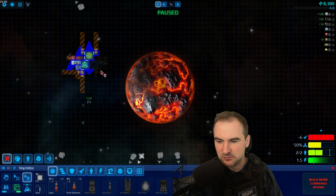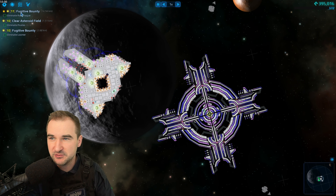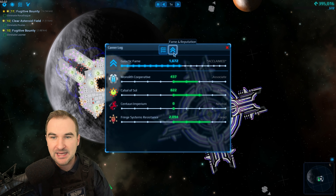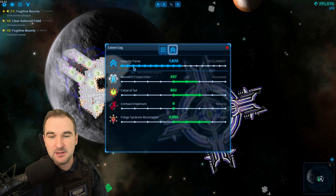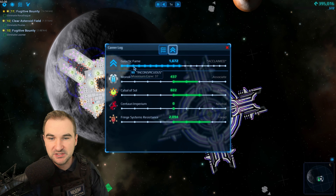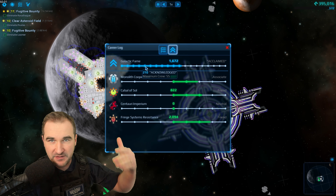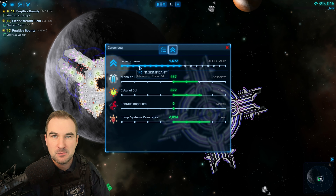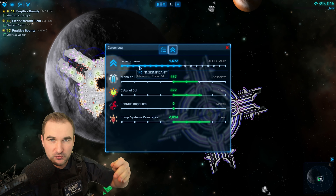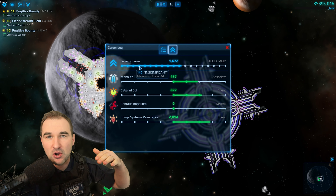Tip number four: staying in blueprint mode — let's say you want to build something like this and fill out the blanks. There is a brush and also a fill mode — flood fill — and if you click on that you can fill out all the empty spaces. That works with every single tool, so also with the delete tool if you want to delete a big part of your ship.